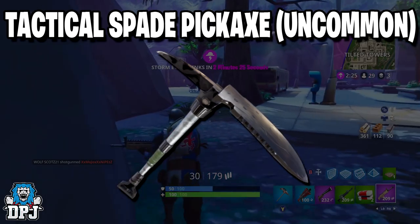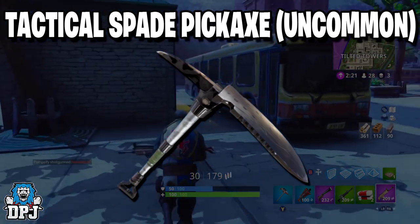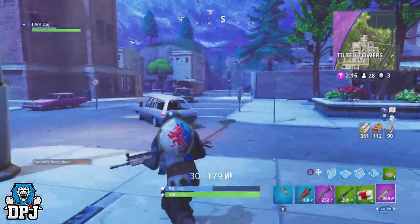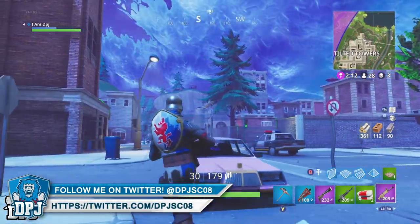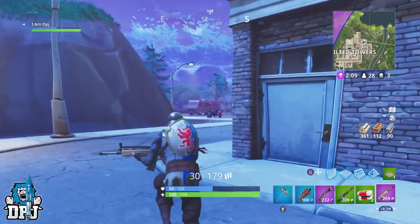We then have the Tactical Spade pickaxe. This one looks standard at best in my opinion. But yeah guys, at the moment these are believed to be new pieces of loot coming over the next few weeks. Some of these do look incredible — seriously loving that Rex outfit and that Empire Axe for sure.